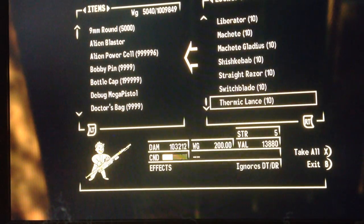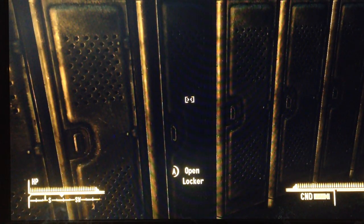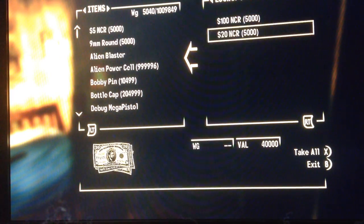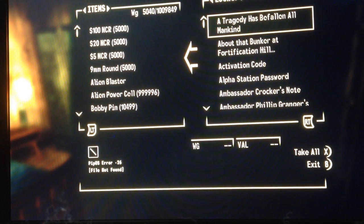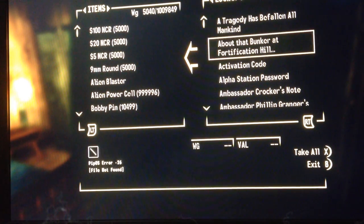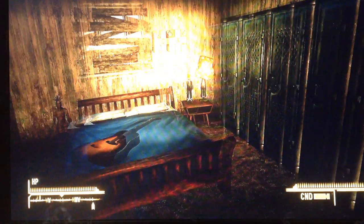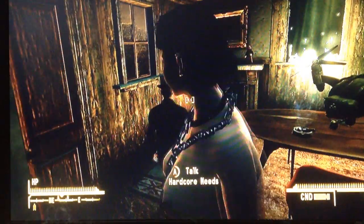Everything you want. If you don't have DLC, it will look like that — it will say Pipe OS Error 26 Bound Not Bound. If you don't have the DLC, all I have is Old World Blues, and Old World Blues I found to be the most interesting DLC. And you got this little action figure. That's it guys — Scary for TU7 here. Later.